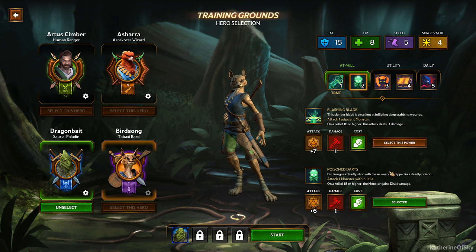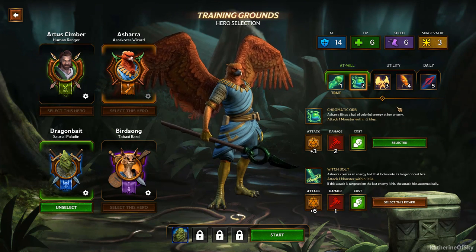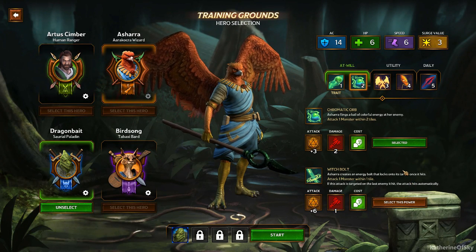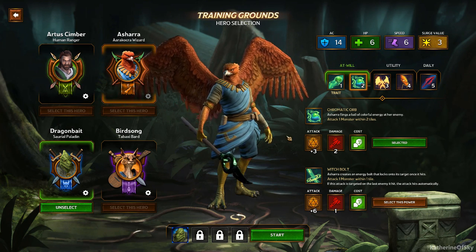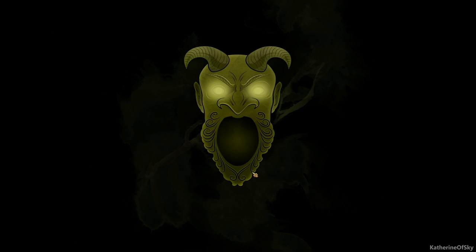Looking at other character options: Birdsong inflicts deep stabbing wounds and poisons enemies. Ashara flings a ball of colorful energy — attack one monster within two tiles. However Ashara only has six HP, and from what we've seen when you encounter a monster they rush you. So I'm thinking of staying with our paladin Dragon Bait who has 10 HP. Let's keep our current loadout since it worked really well for us and go on to the next quest.